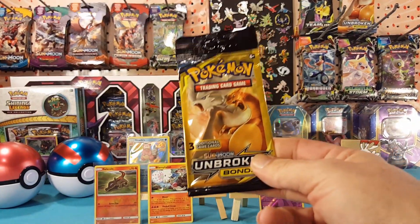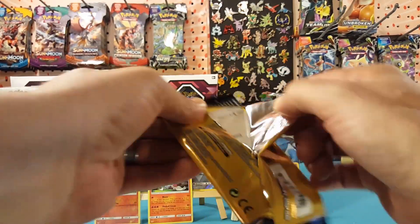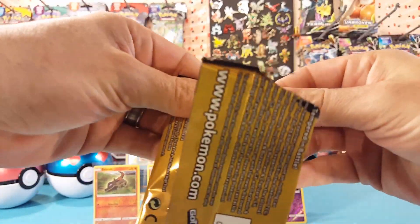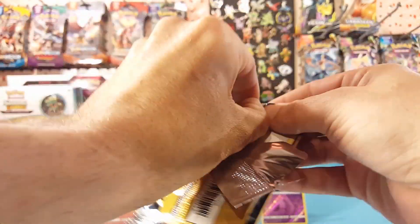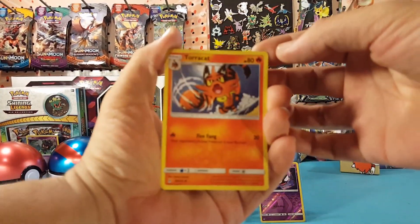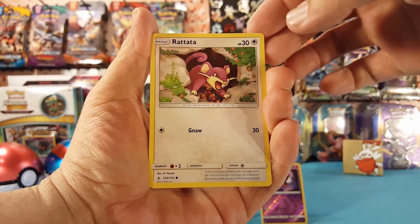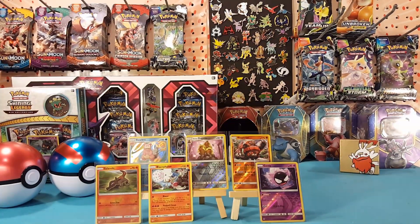We're down to the final pack of this 15 — let's see if it holds anything else. The corner just doesn't want to release. Alright, the last three cards: Torkoal, Rattata, and a Goldeen. So nothing out of that last pack.